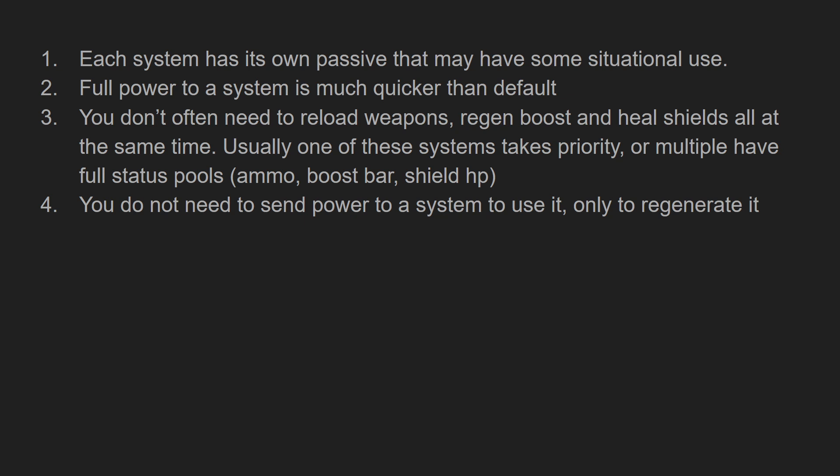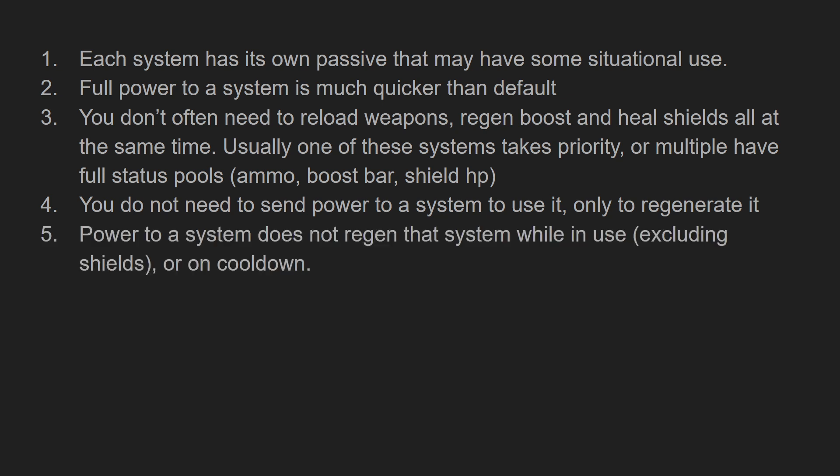This is also really important: you don't need to send power to a system to use it. You only need to send power to regenerate it. Shields will stay up with zero power to shields. Boost remains available when there's no power to boost, and weapons can fire when there's no power to weapons. Sending power to a system only recovers it when it's depleted. And finally, most importantly, sending power to a system that is in use does not regenerate it — it only provides a passive. The cooldown bar must have gone down for it to regenerate.